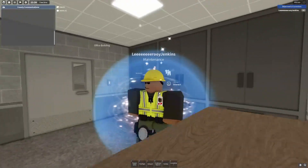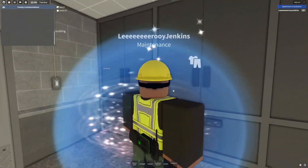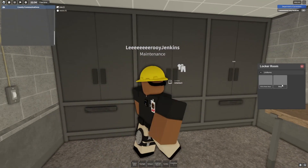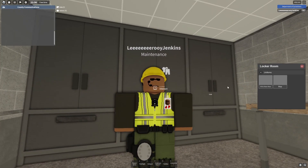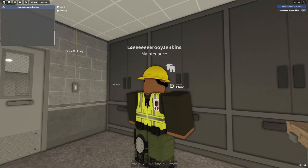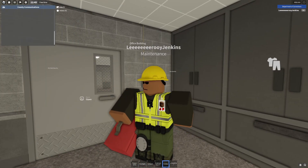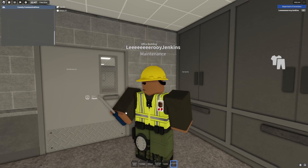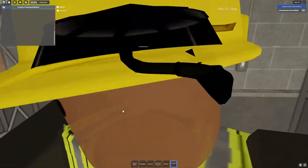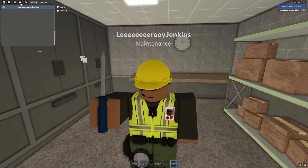Oh wow, cool beans! If I click on uniforms, you just get the staff uniform versus the high-visibility working one. We got a new job - maintenance. We got a toolbox, we got a screwdriver. In case the inmates start fighting, you can defend yourself as the maintenance man.